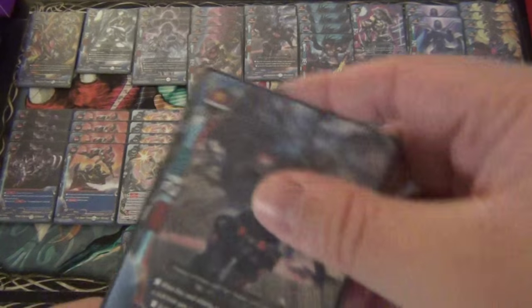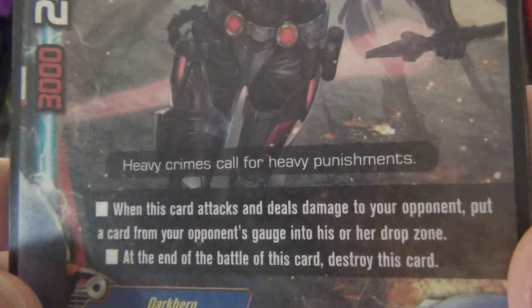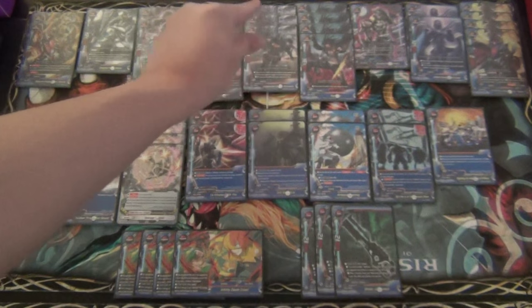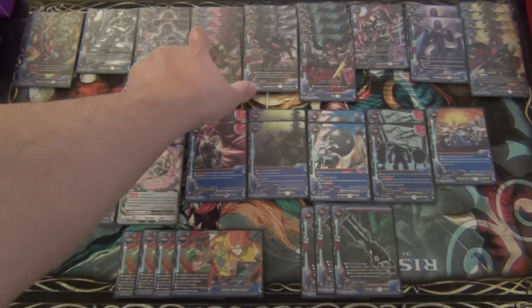And we play 3 copies of Hollow Stride Arm. He is a size 1, 3-2-1. When this card attacks and deals damage to your opponent, put a card from your opponent's gauge into their drop zone. At the end of the battle of this card, destroy this card. Before I was playing 4 of this guy to try and force shields early or drain gauge if it hits. But I felt that 3 critical was more valuable to the deck, because I always felt like I was falling a little bit short - whether my opponent was blocking too much or I just needed the extra critical to get into impact range, which would ultimately give me the game because the impact is so busted.